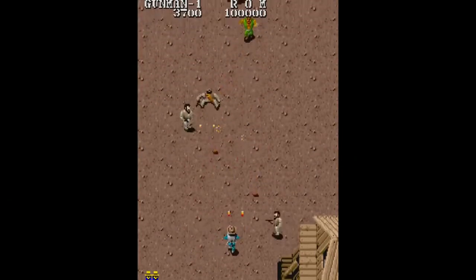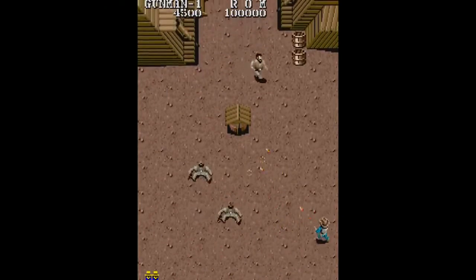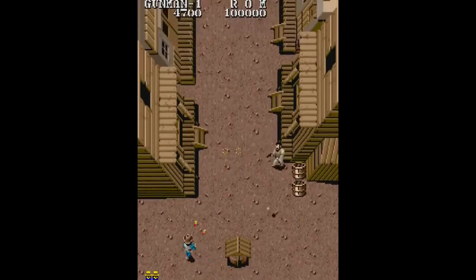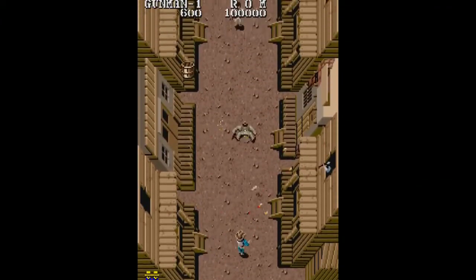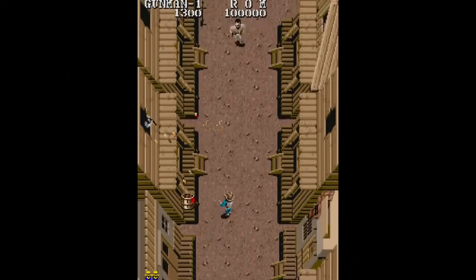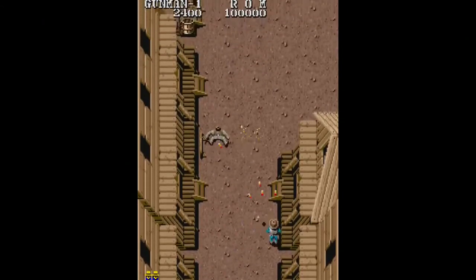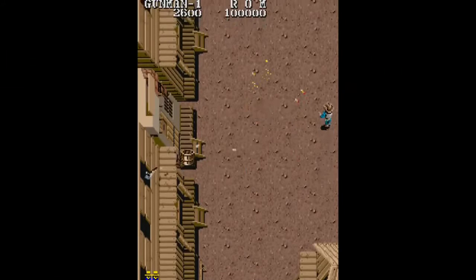You have three firing directions and you get power-ups for a faster shot, faster walking speed — which is one of the most essential power-ups — and firing distance. The boot gives you speed, the gun gives you firing distance, and the bullet increases your firing rate. I didn't notice much difference with the firing rate power-up because I was using rapid fire on my controller, which may have negated that effect.